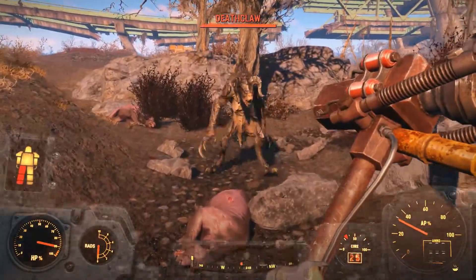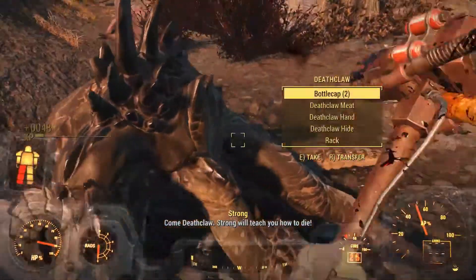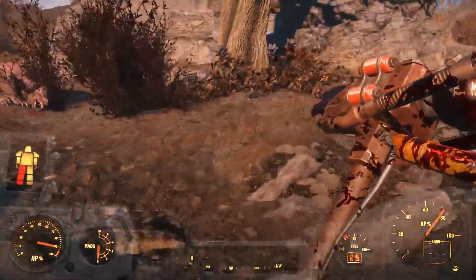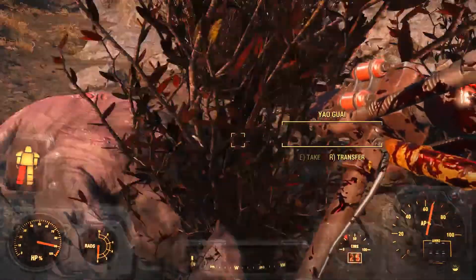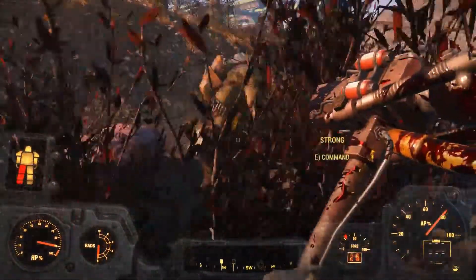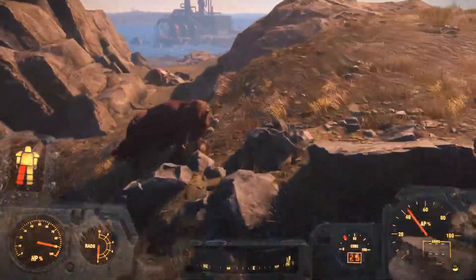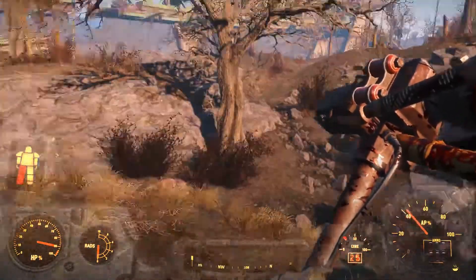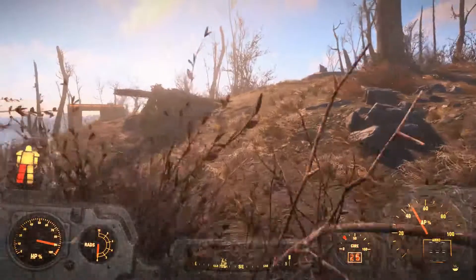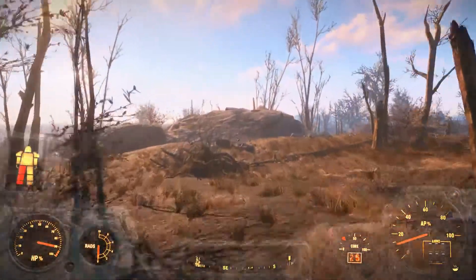There's a deathclaw alive - let's just take care of that real quick. We're gonna get some more of this meat; I believe there's a fourth one somewhere. So we got the meat, now we can just head over to any location where you have a camp or a campfire, because that's what's gonna be the next step.